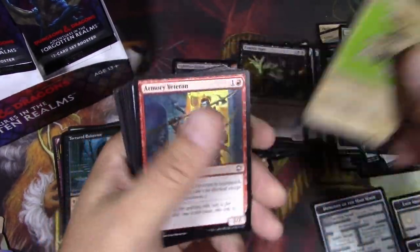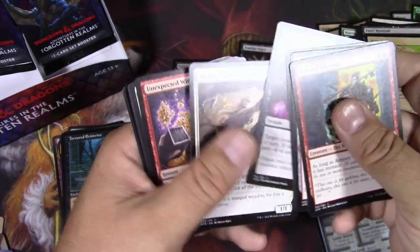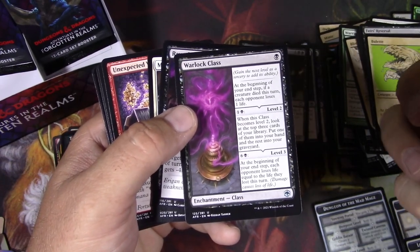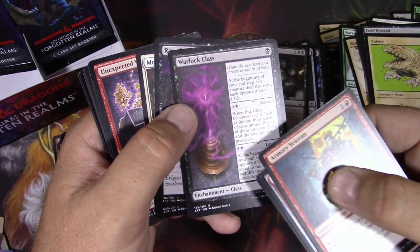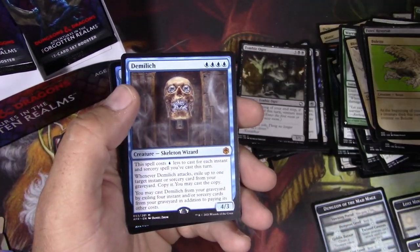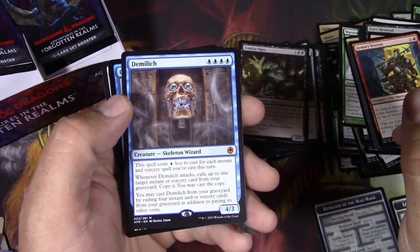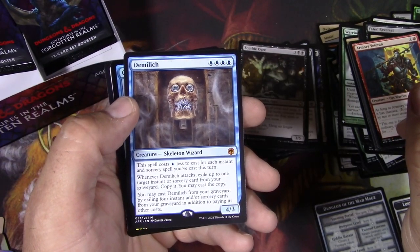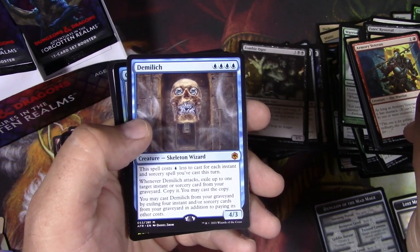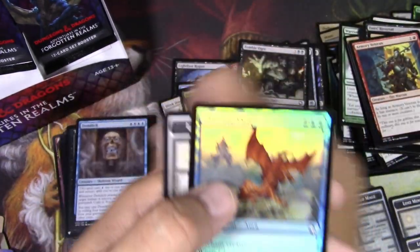A Bulette. Warlock Class — some of these class cards basically act sort of like a saga that will be permanent. I think they're kind of sleepers as well. Demi-Lich — another mythic. This one's pretty interesting. It costs one blue less to cast for each instant and sorcery spell you've cast this turn, so storm it up and you get a free skeleton wizard out of it. Good card.